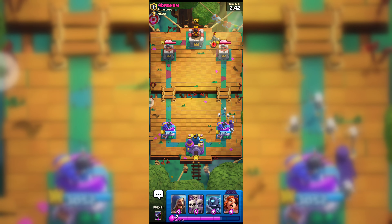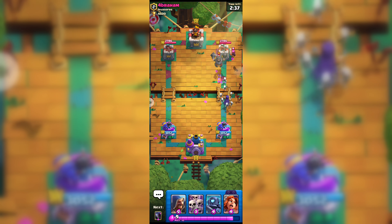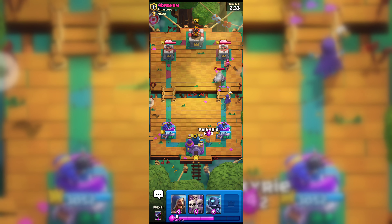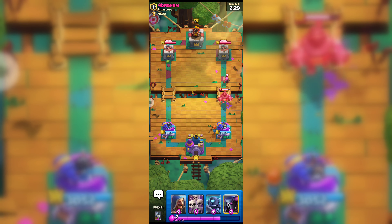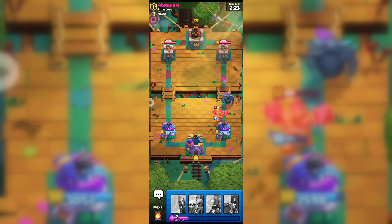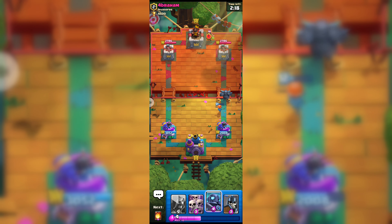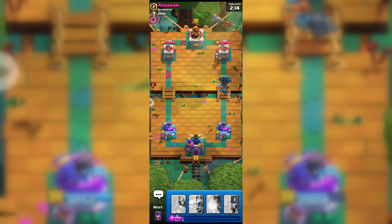As you can see, this opponent is playing with Mega Knight so we have to be careful about that. He is also playing with Firecracker, and I don't know why many opponents play Firecracker. Anyway, here goes our PEKKA to counter attack his Firecracker and his Mega Knight. His Mega Knight and Firecracker are both gone now, and now he played his Electro Wizard.